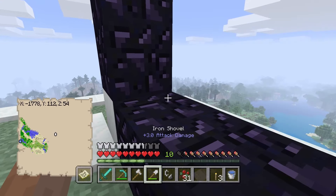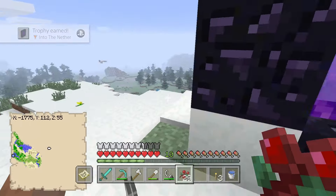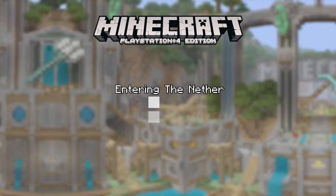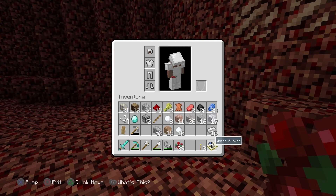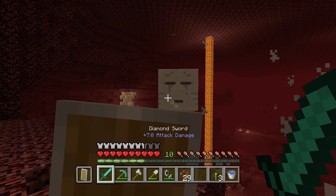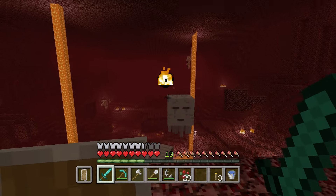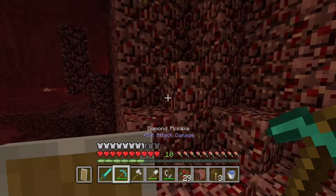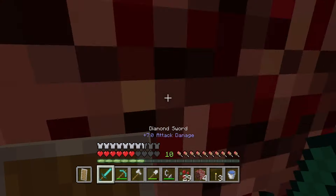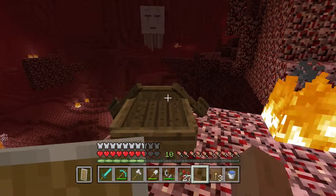We've finished the Nether portal — let's light it up and go. I've never actually been this far on PS4 Edition. I do have a PS4 survival series I haven't touched in over a year. Let's go through and see what we might get. I need to switch to my shield because the Nether can be pretty bad. Two ghasts — what the hell is that? Why is the texture of the ghast so weird? I need to dig away and get down safely.